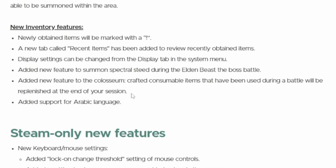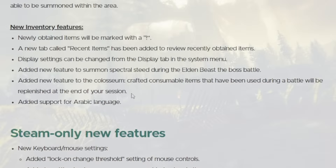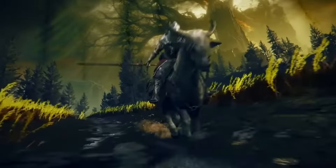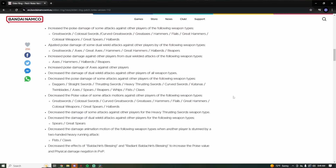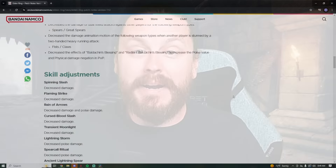Crafted consumable items that you use during a coliseum battle will be replenished into your inventory after you leave. This is a massive quality of life change and I'm definitely excited about it. Next up, we have some PvP balancing adjustments where they tweaked a whole bunch of weapons and skills. I'll go over the ones that should be highlighted most, and you can check the description for the full patch notes.